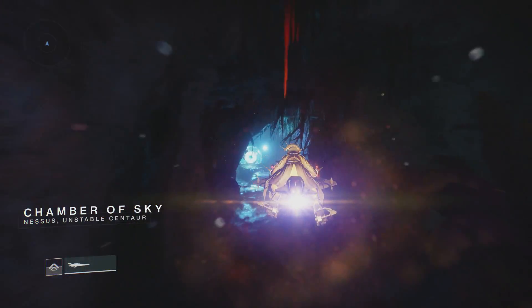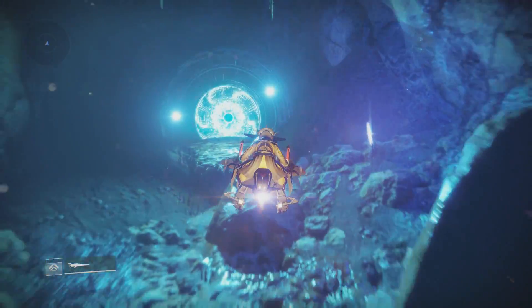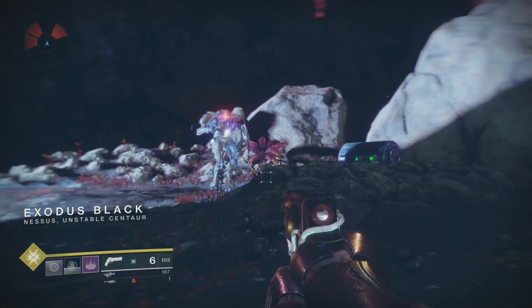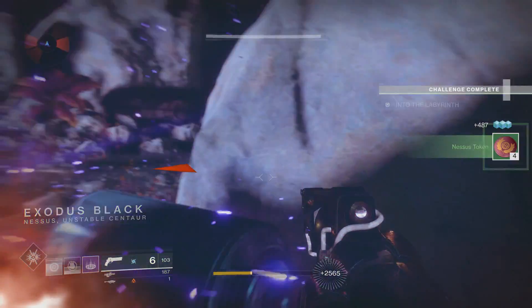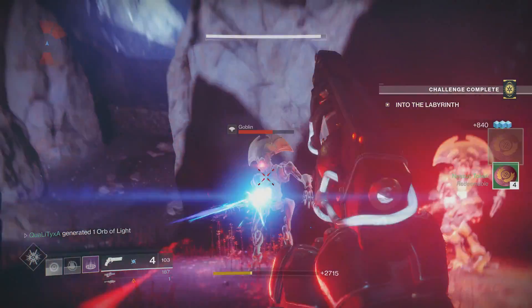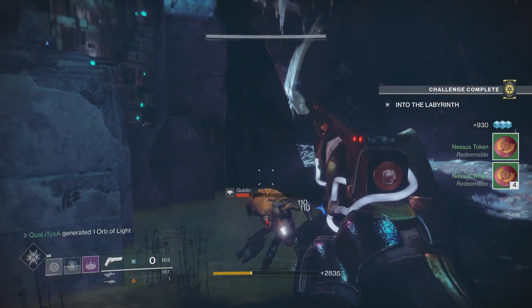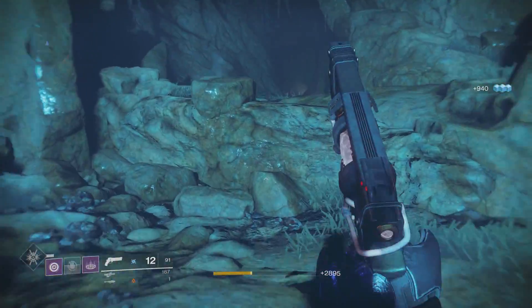Once you've done that, travel all the way to the end until you hit the checkpoint. You'll know you've hit the checkpoint because there will be some text on the bottom left-hand corner of your screen. Then travel all the way back through the portal again, and the minotaur as well as the other enemies will spawn again. As soon as they've spawned, kill every single one of them and rinse and repeat.